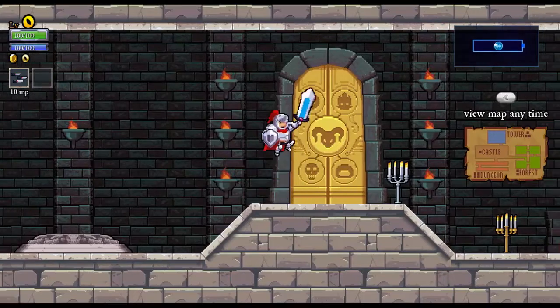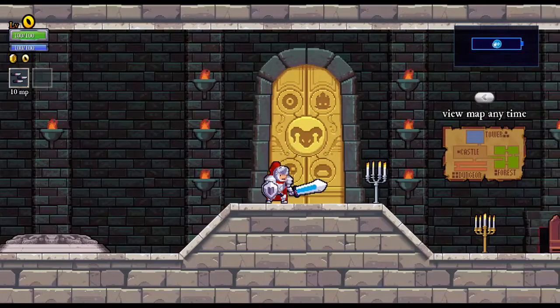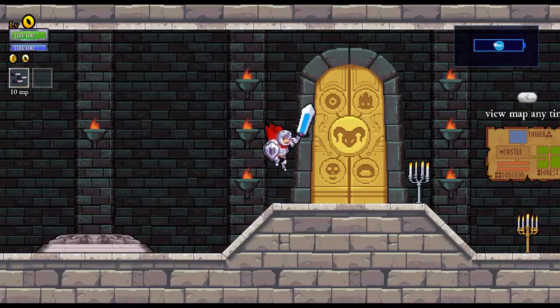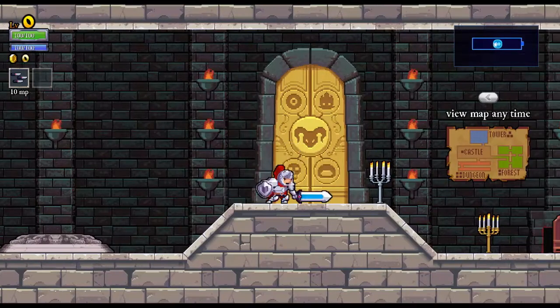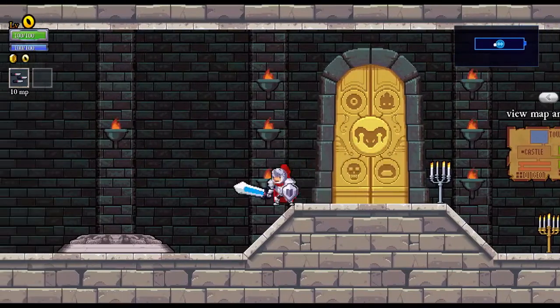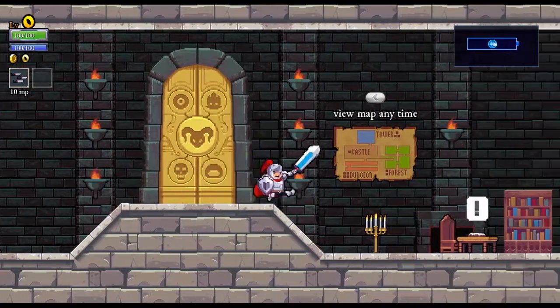There's the castle itself — the little eyeball in the top left is the boss of the castle area. There's the forest, I believe it's the one in the top right. I think the skull is the boss of the area directly above us, which is called the mire. Then there is the dungeon right down below us — the thing in the bottom right is the boss of the dungeon. I'm trying to be vague describing what the bosses are.